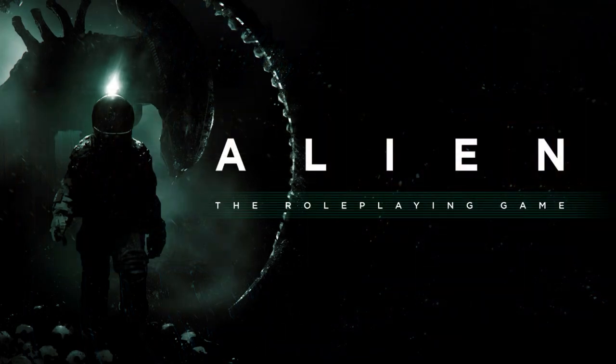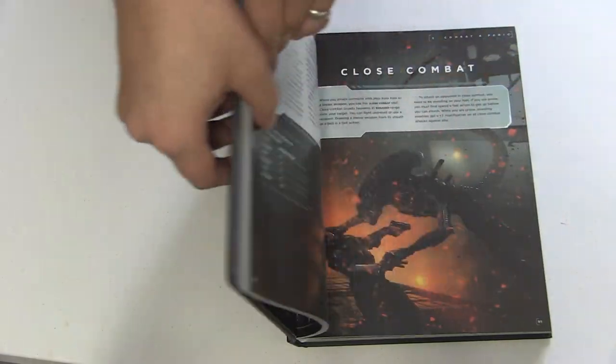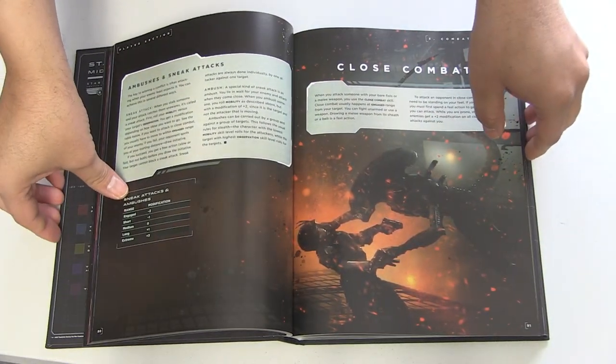I have to admit, when I first got this I was intimidated by how big it is. It's about 330 pages — I thought this would take me weeks to read. But I read this in a day. It's actually one of the easiest role-playing games I've ever read.